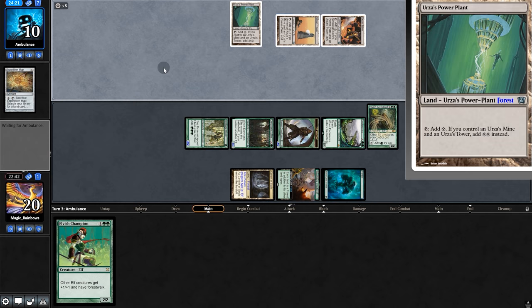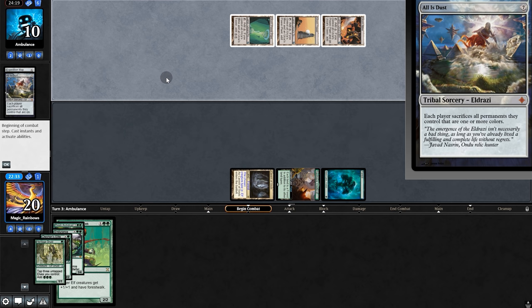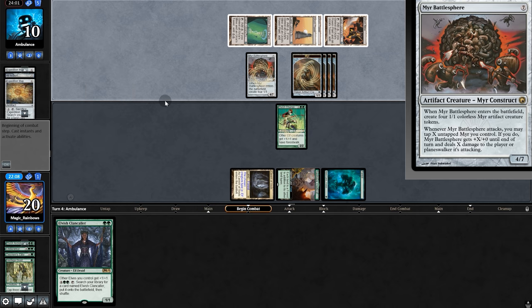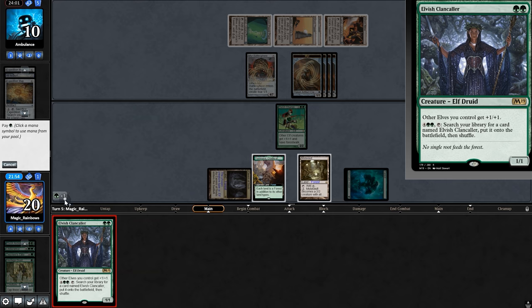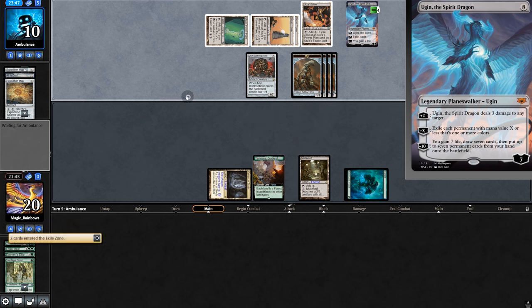What will they do with their Tron lands? Oh my gosh — was hoping for Karn. There goes our board. Alright, Champion. Opponent plays map, Emrakul Battlesphere mostly to get the tokens. Mutavault cool. Play Clan Caller and pass back. Oh, Ulamog — oh my gosh. Fine, we're going to game two.